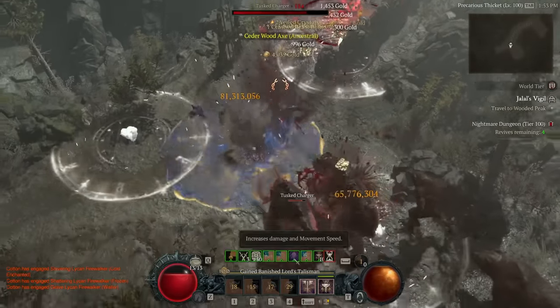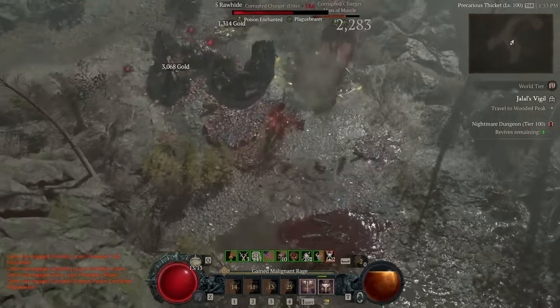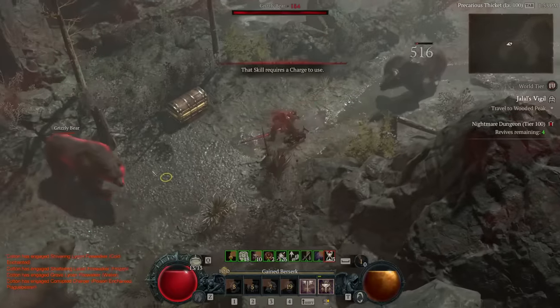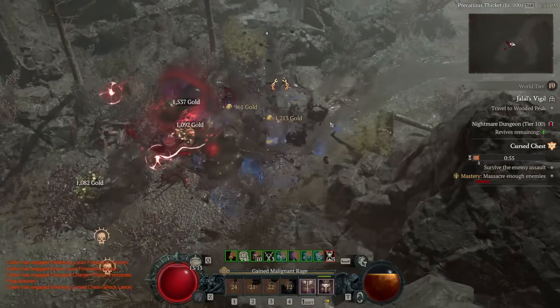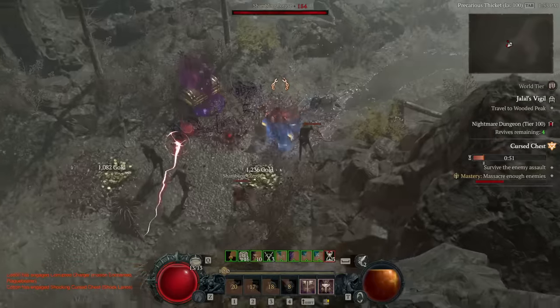That being said, if the damage is high enough to one-shot an uberboss, that means we have more than enough on that side. With Abattoir of Zero providing higher level and higher difficulty enemies than anywhere else in the game, one of our main goals when crafting a build for this activity specifically is to lean a bit more towards defense than you normally would. As while there is a timer, Hammer of the Ancients won't have any issues with that, so we might as well build ourselves to be a little bit tankier.